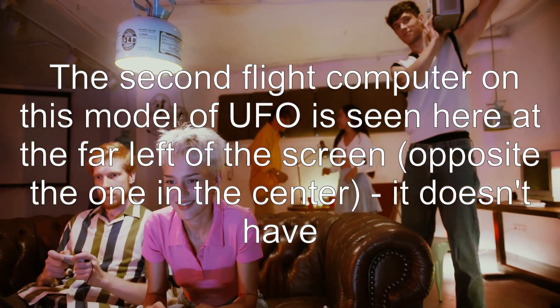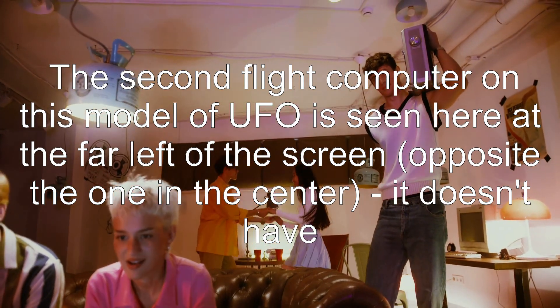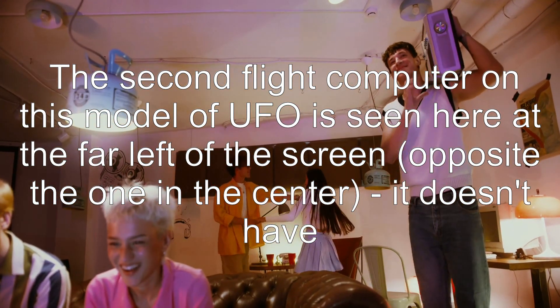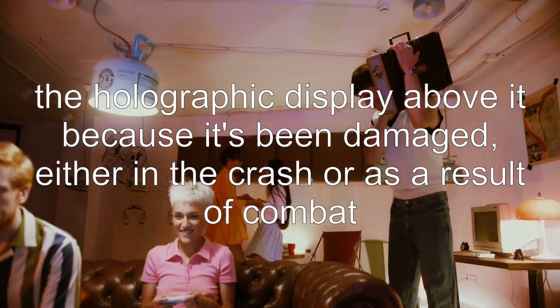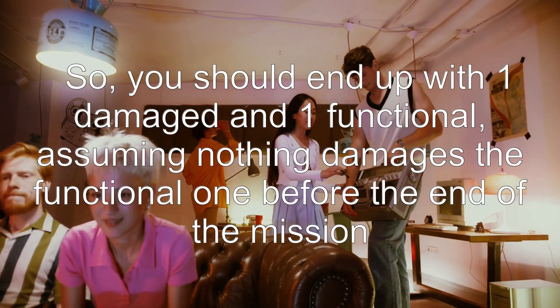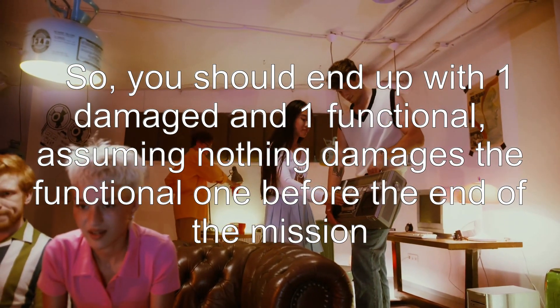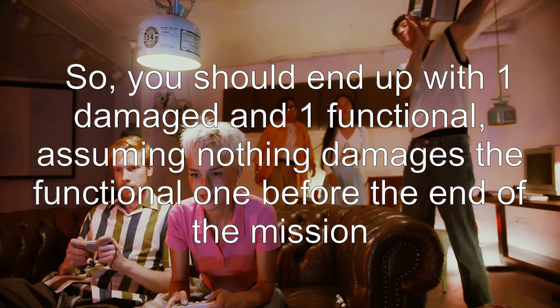The second flight computer on this model of UFO is seen here at the far left of the screen, opposite the one in the center. It doesn't have the holographic display above it because it's been damaged, either in the crash or as a result of combat. So you should end up with one damaged and one functional, assuming nothing damages the functional one before the end of the mission.